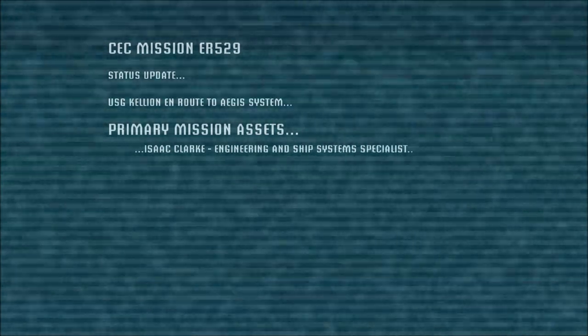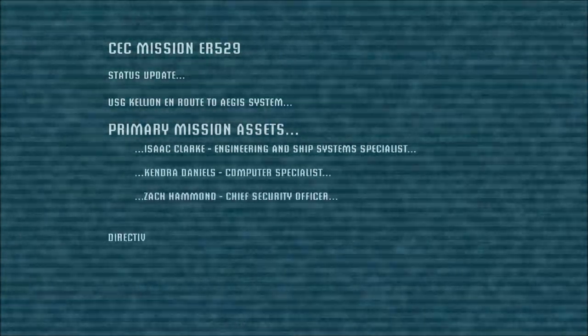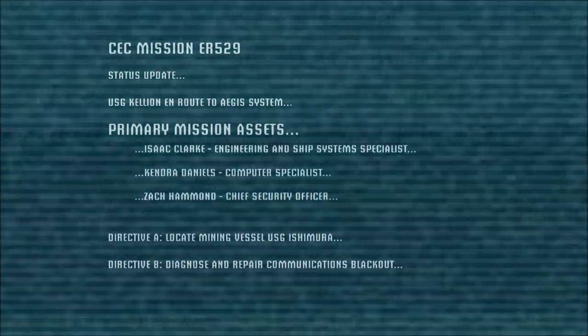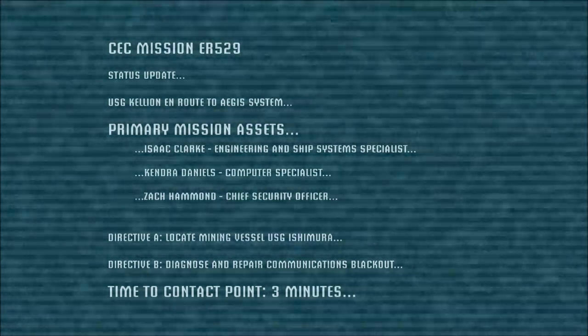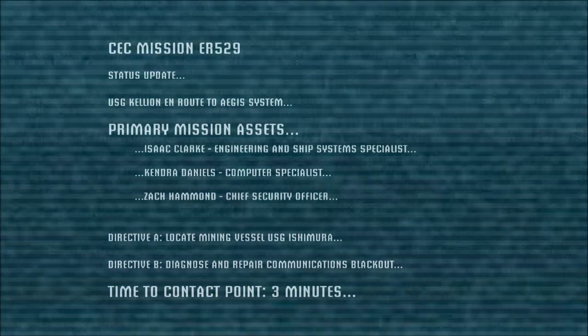Downfall 1. CEC mission ER 529. This is going so fast I don't think I'll be able to read every primary mission asset. Isaac Clarke — Engineering Ship. Kendra Daniels — Computer Specialist. Zach Hammond — Chief Security. Locate Mining Vessel USG Ishimura. Diagnose the Problem.